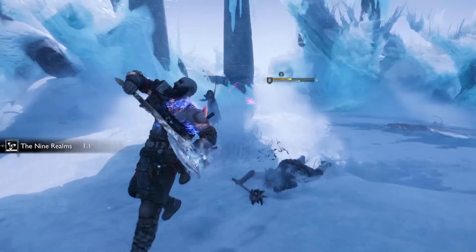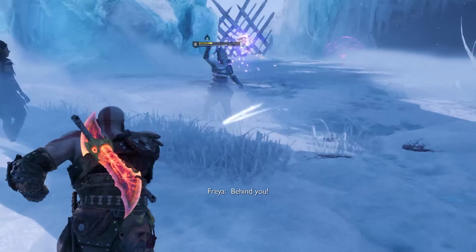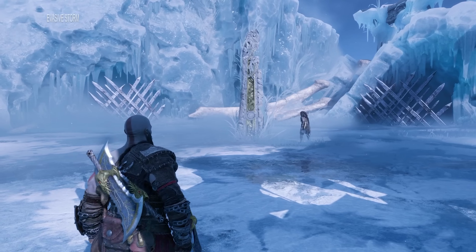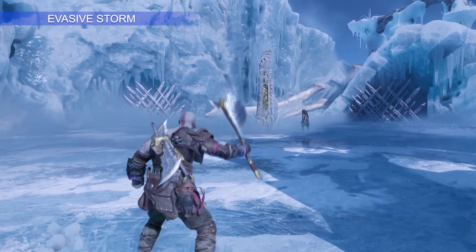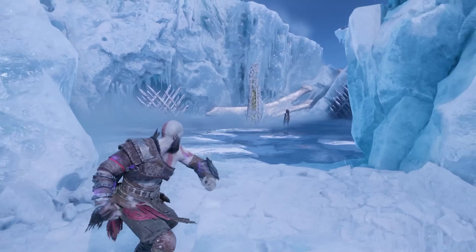Next up we have Whirling Storm — this is just one of the many ways I like using it, but it is optimal. Evasive Storm is our next move: to perform this, dodge to either side and then immediately hold back on your left analog stick followed by R1.